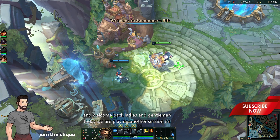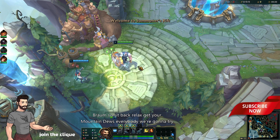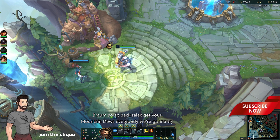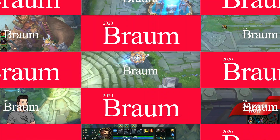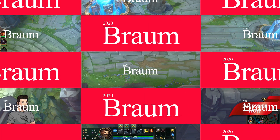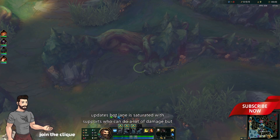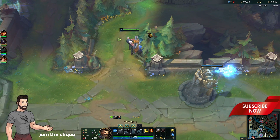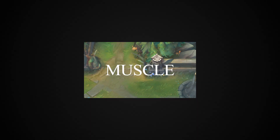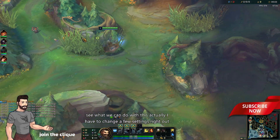Welcome back ladies and gentlemen, today we are playing another session on Braum. So sit back, relax, get your mountain dews everybody. We're gonna try to win in 2020 — there are so many updates. Bot lane is saturated with supports that can do a lot of damage, but then we got our Braum here — the heart is the strongest muscle everybody.